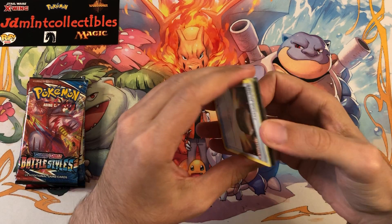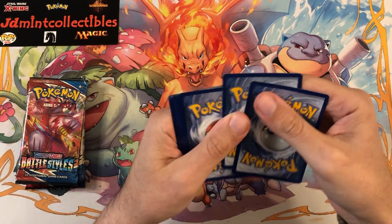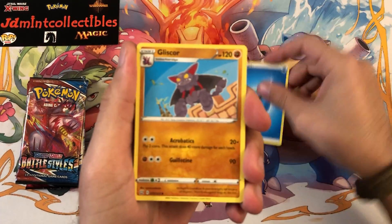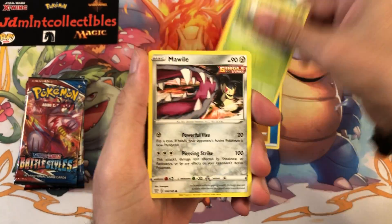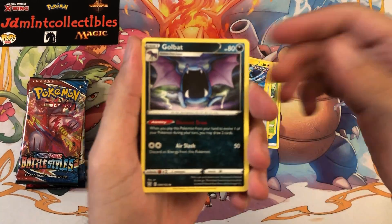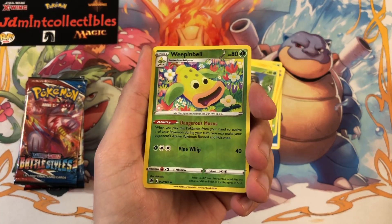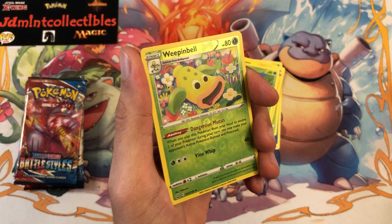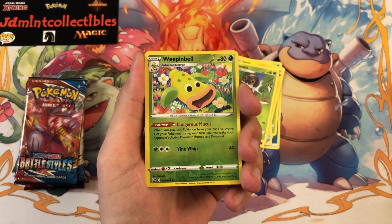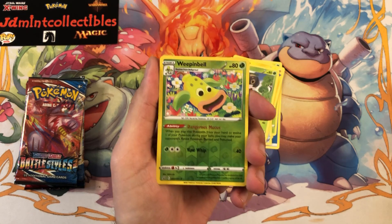Something else I wish I could get back into is opening more of the Japanese sets, especially because it's a bit of a preview of what we'll get on the English side. But with shipping costs and how expensive Japanese products have gotten, it seems a little out of range. Before, Japanese booster boxes — they're smaller, fewer packs — you used to be able to get them for like 55 to 65 dollars a box, and now every set that comes out is 120 plus. Maybe one day I'll get back to opening Japanese stuff if the price ever comes down.